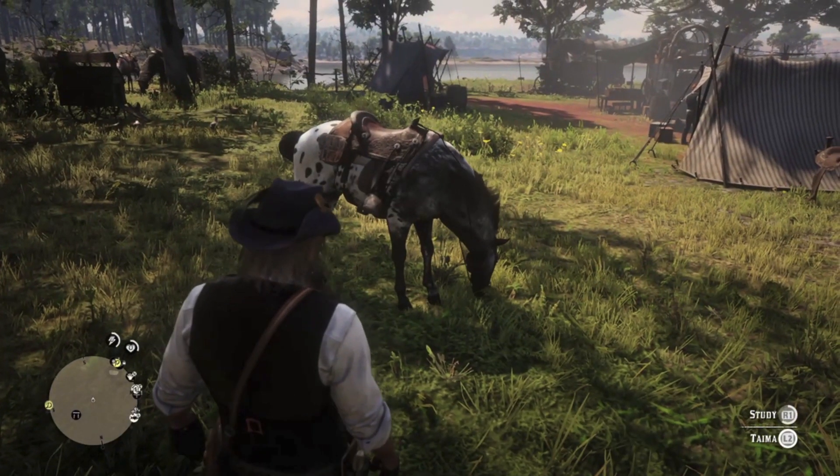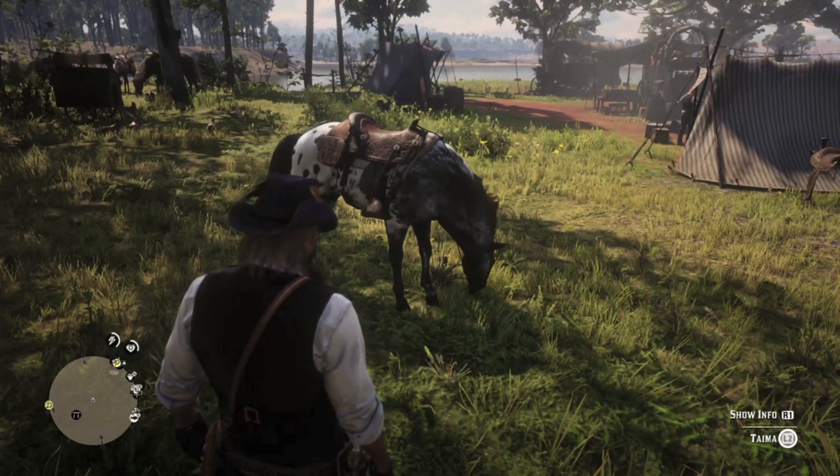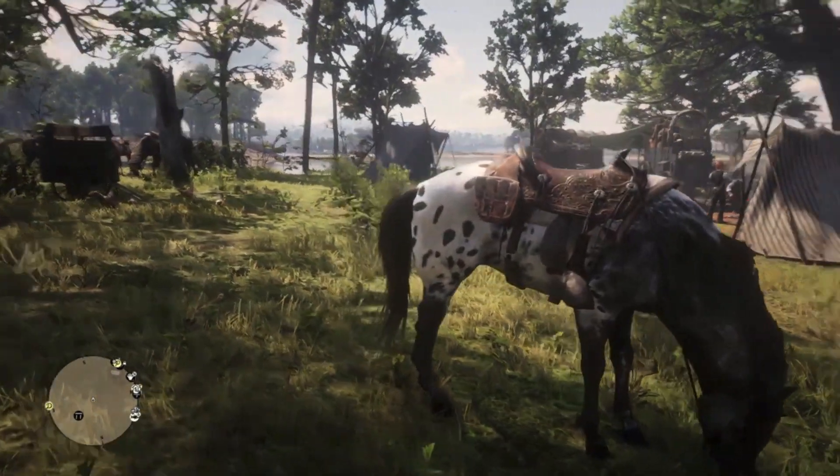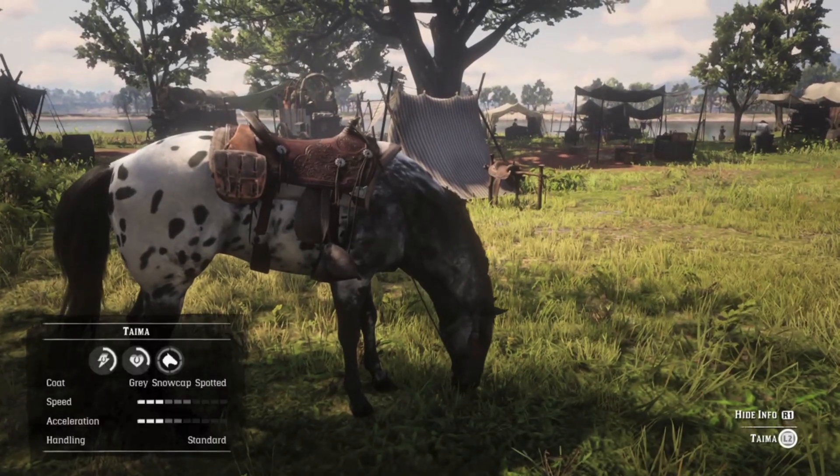And here's Taima — you remember Charles's horse from chapter one. She's a gray snow-capped spotted Appaloosa. Taima is the Native American word meaning thundercrash.